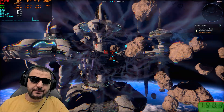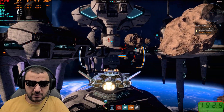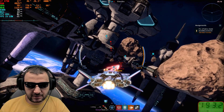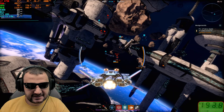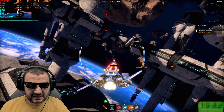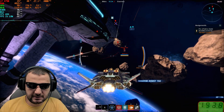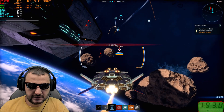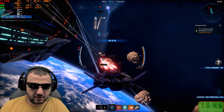In Star Conflict at 1080p with lowest quality, the card is doing the job nicely — around 60fps. It's a solid and quick result from this card in this game.